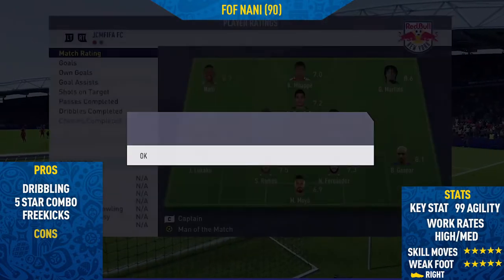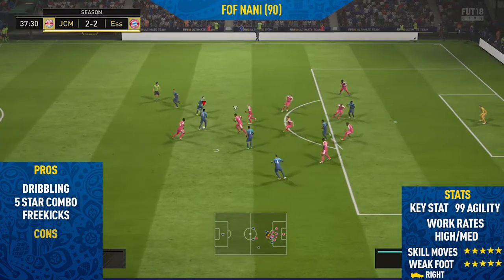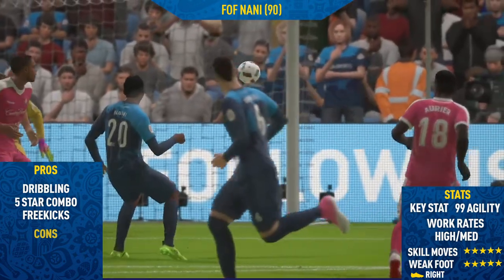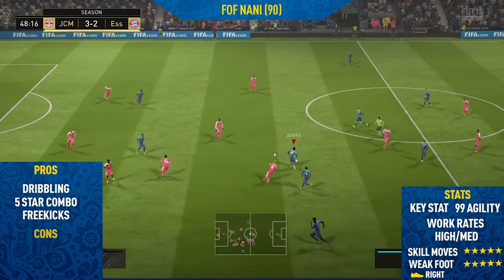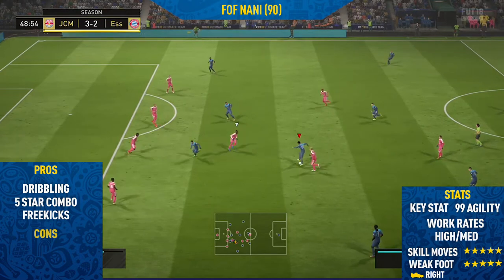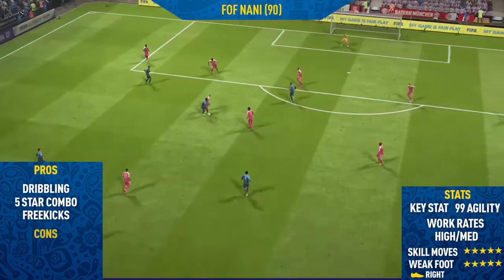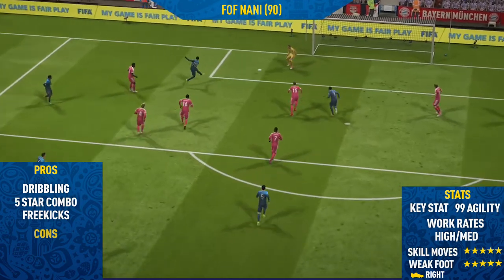He's got 99 agility and a high/medium work rate, so in my opinion I didn't find a problem at all. The only con with this card was his consistency when performing skill moves — he seemed to be a bit inconsistent compared to other players like Cristiano and Mares. He does have really high agility so I'm not really sure why he's a bit inconsistent with combos such as the ball roll/step-over combo. But apart from that this guy is just so so good, and I'd definitely recommend trying him out. He's dropped a lot in price since I bought him, so I think he's probably around 50 to 60,000 coins.